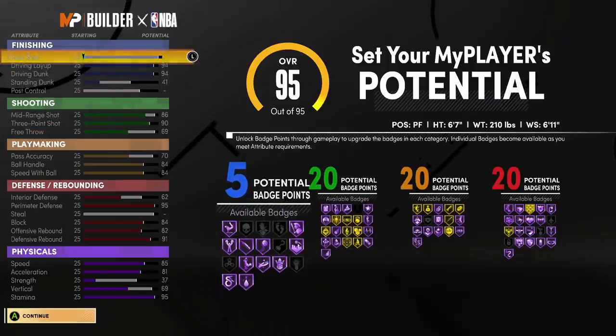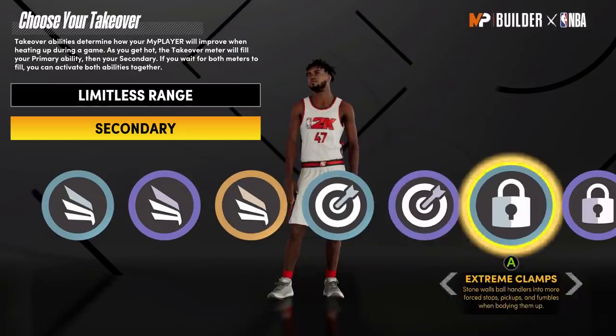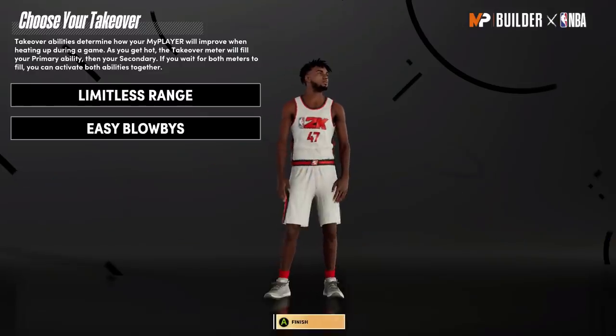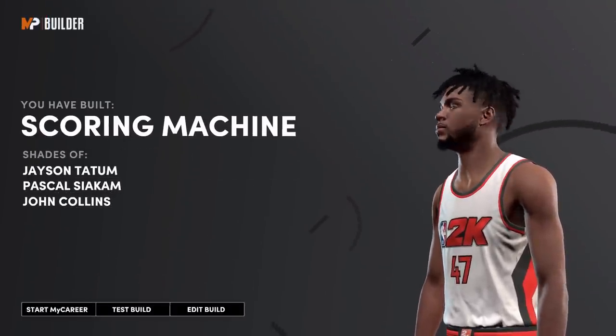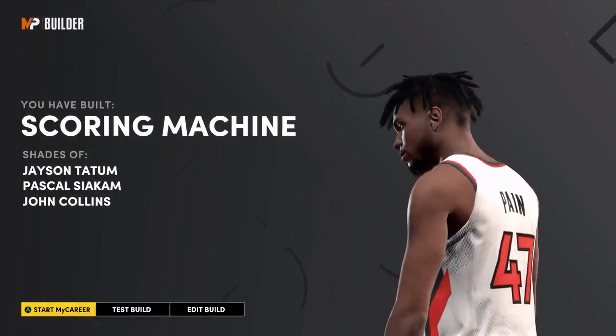All because I made him a power forward. You could not get these stats on any other position — the secret is to make him a PF. That right there, ladies and gentlemen, is how you get the power forward with all the badges. Limitless range and easy blow-bys — that's pretty OP. What you get right here is a golden name: the Scoring Machine. That's just a golden name. That's how you get the 5, 20, 20, and 20.